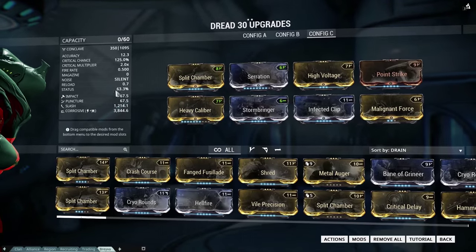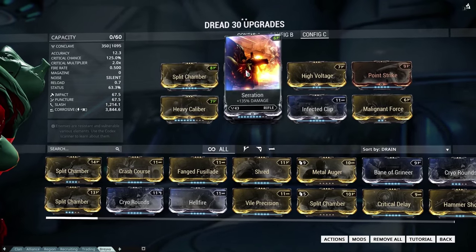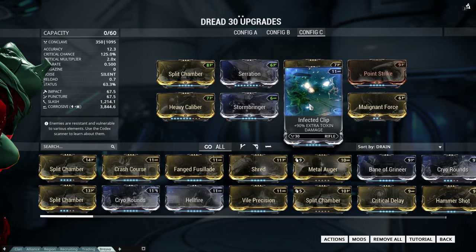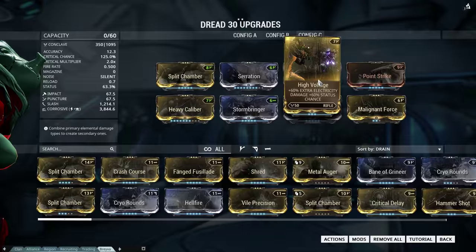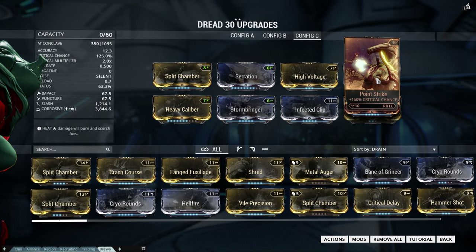That was a lot of killing, but now it's time for a corrosive build - again with 125% critical chance. Corrosive damage is great against the Grineer; it does great against ferrite armor and against all kinds of Grineer enemies.